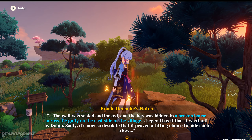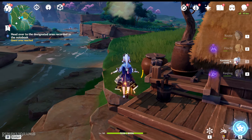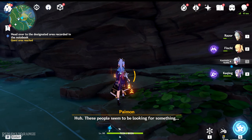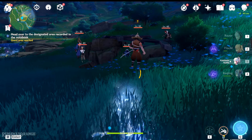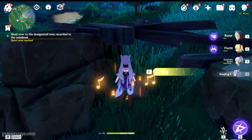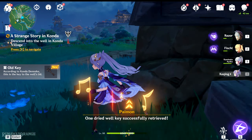Then he's going to ask you to come up to his roof. You'd see this text right here — a broken house across the gully. Fight off the enemies right here, which won't be that hard. Right here you just have to investigate and dig, and here you'd find the key.